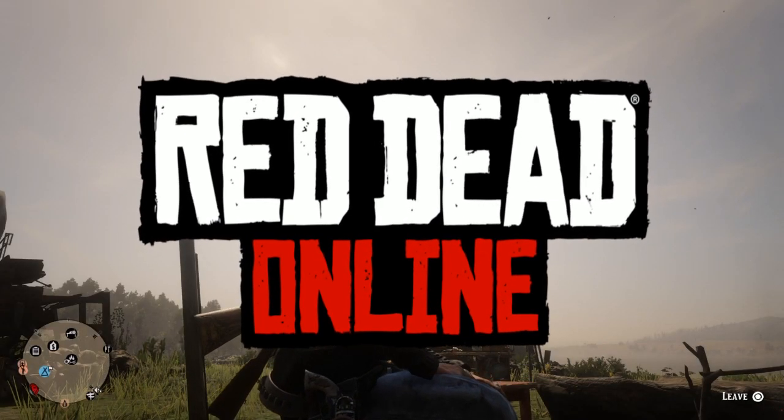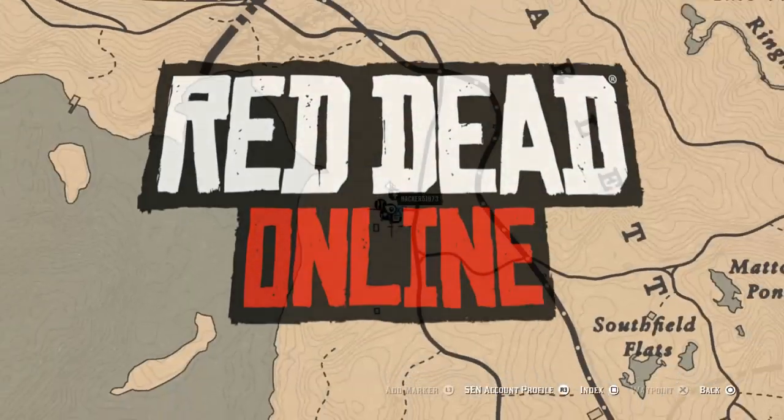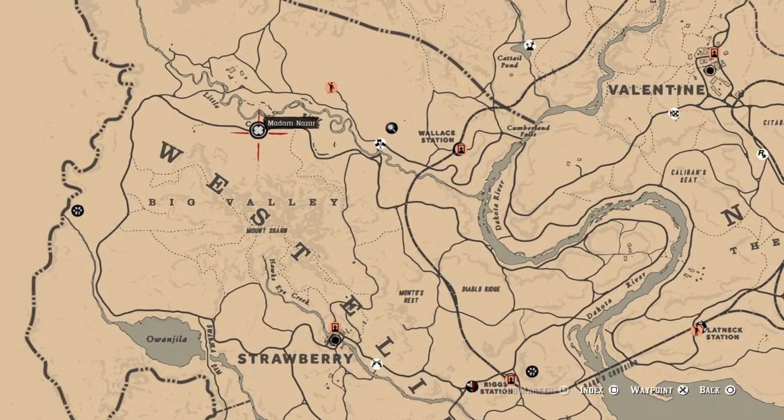Hello everyone, this is Hacker, welcome to the channel. Today is Monday, October 18th. Here's a list of daily challenges. Madam Nazar's location — she's right here at Little Creek River today, and the nearest fast travel is going to be Strawberry.